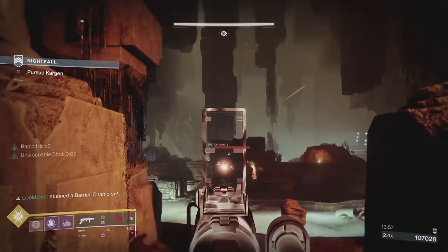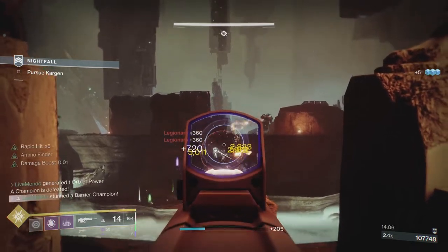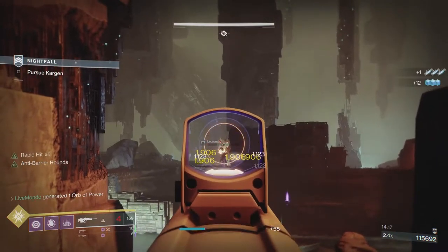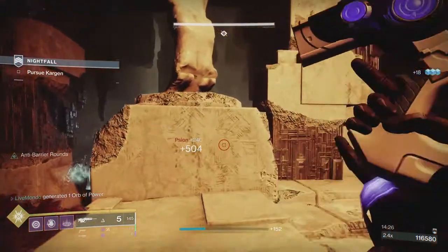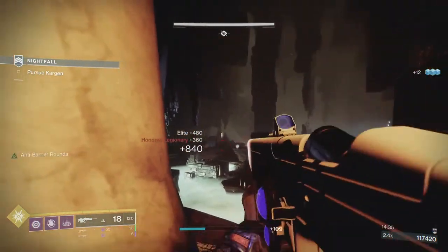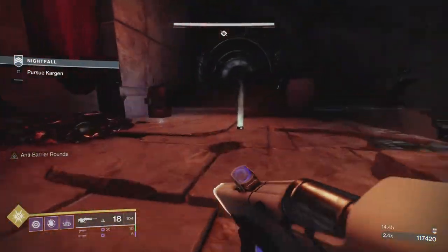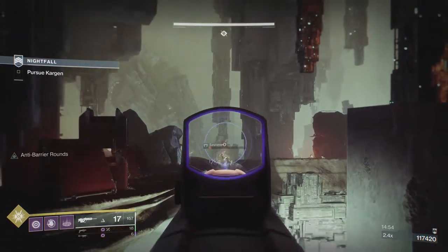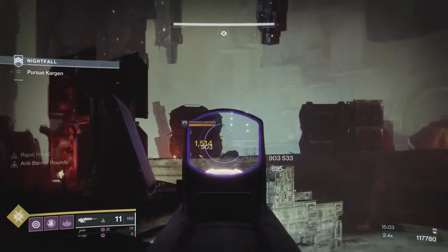You don't want to be in a situation — especially in the Grandmaster — where enemies that can almost one-hit you have got you in their sights from long range. I like to take these guys out pretty quickly. So now we're just clearing up some mobs; we still have a Barrier over the other side and an Unstoppable. I'm taking as many of these trash mobs as I can before I move down. You want to check the far right-hand side, make sure there are no more adds hiding around. There are adds up on the right-hand side — that's a great angle to take this Barrier.